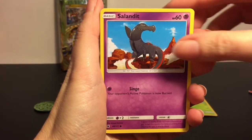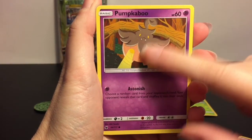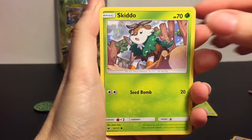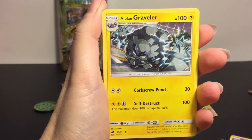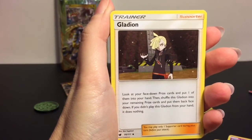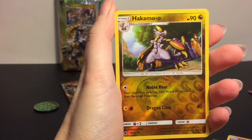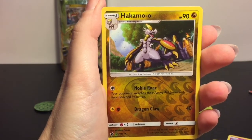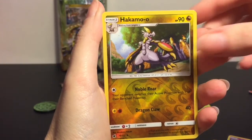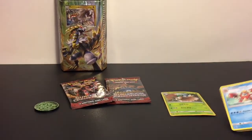Okay, first card is Salandit — cool artwork. That's one thing I really like about Crimson Invasion openings I've seen on people's channels. Next we have Pumpkaboo, Corphish, Starly — very cute — Skiddo, Psychic Energy, Alolan Graveler. Then there's Gladion, a new supporter — look at your face-down prize cards and put one into your hand, shuffle and so on. Oh, Hakamo-o as the reverse holo — he's needed for Kamo'o. And a Crawdaunt — again, cool artwork.